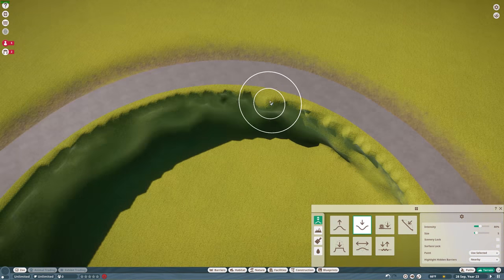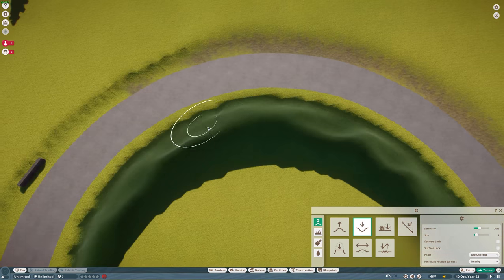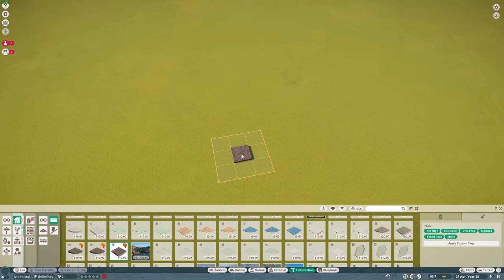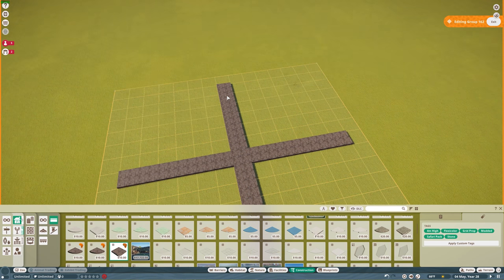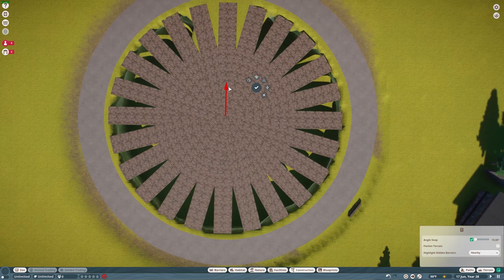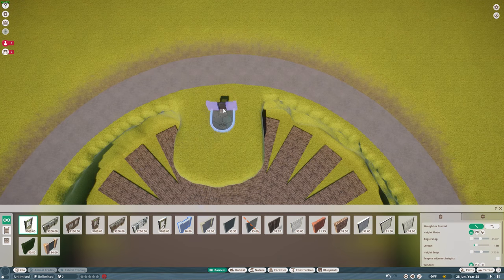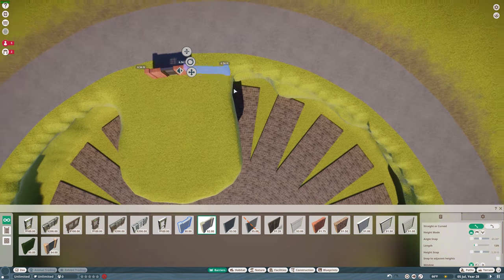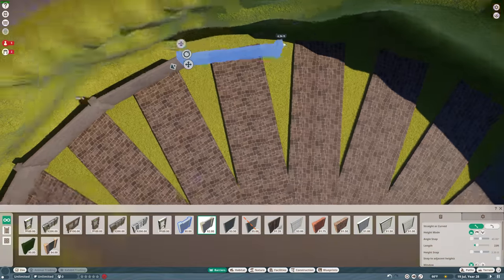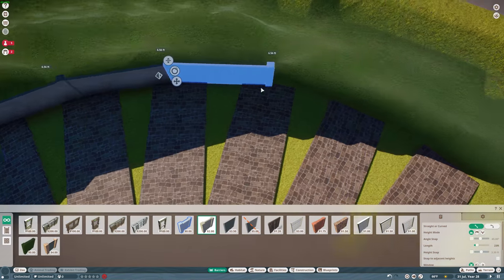Once I figured out the settings I needed, after that it was pretty much a breeze. Originally I was planning to do the habitat and then move it into the circle, but that doesn't work because of the way Planet Zoo works — you can't have a path near a habitat when placing a blueprint, because if there's any terrain adjustment needed it won't place. So I had to build the path first and then build the habitat inside of that. The circular platform I'm creating here uses flagstone floor pieces.